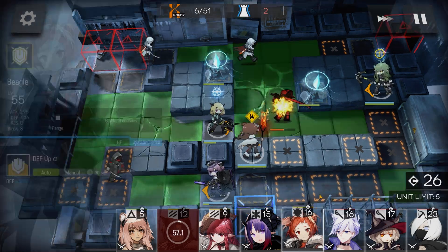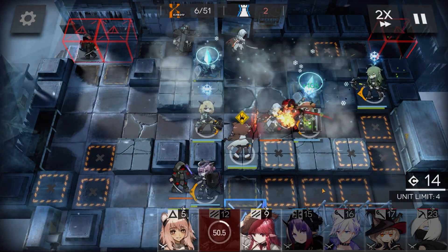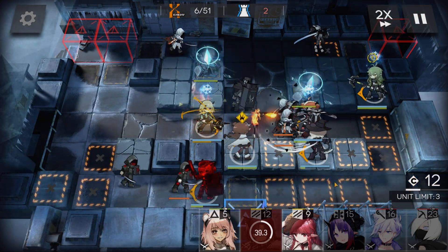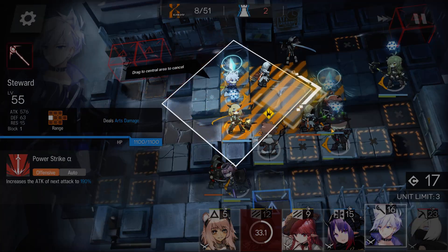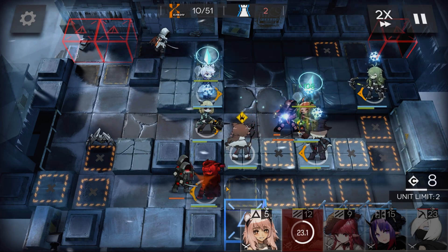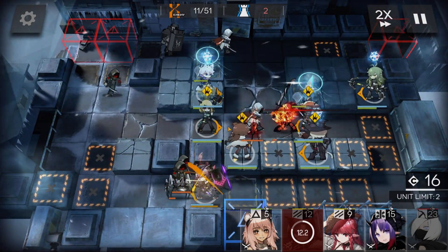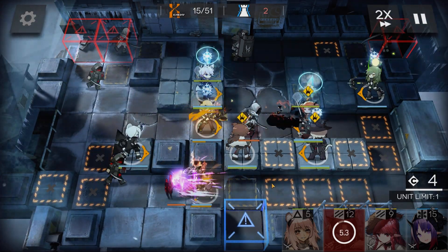Replace Fang with a Defender. Deploy Haze and Steward — you can also use AoE casters. Proc Durnar. Place Shiroyuki on this platform, facing right.